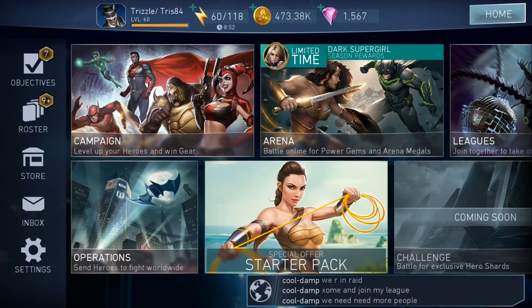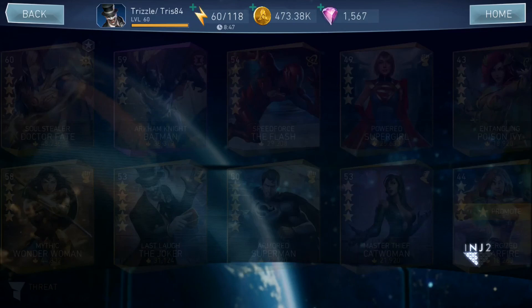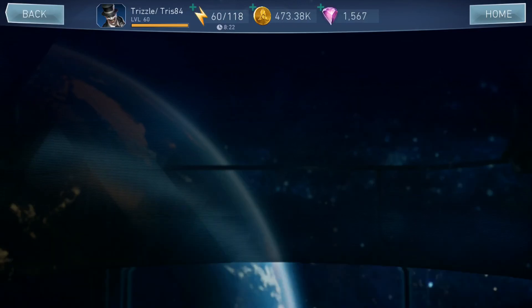Some of my characters aren't where they need to be. For example, Last Joker is only at level 10s and he's already at 31,000 threat — imagine when I get him to level 20 how much higher his threat can be. You can focus on stats like health, crit chance, and defense, which will give you really high threat levels. This is a really cool character so make sure if you've got him you're focusing on him.